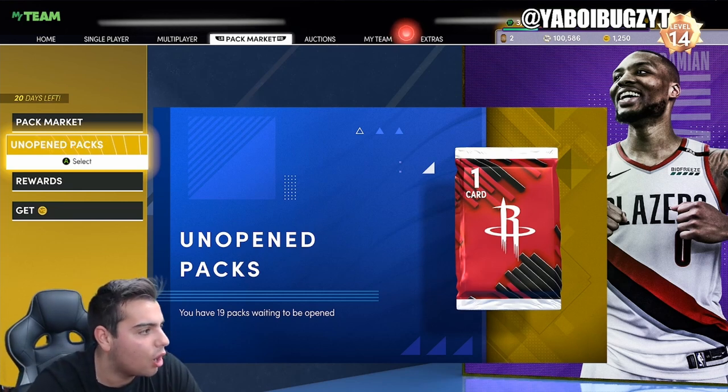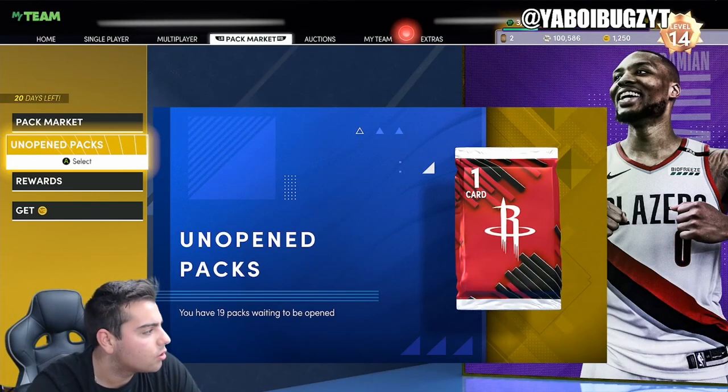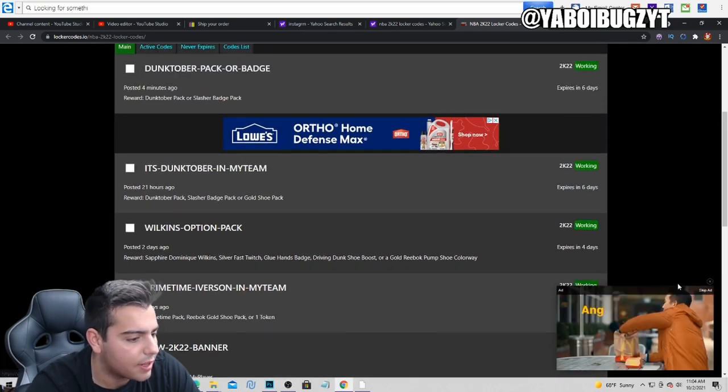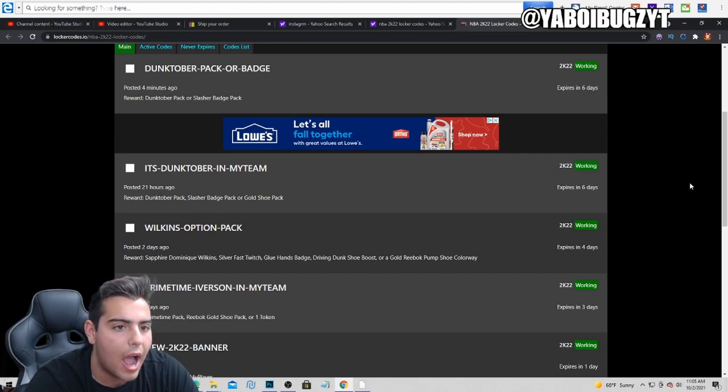We also have another code — 2K22lockerCodes. We have another code too. Let's switch to the screen real quick. Here's the other code — five active codes total. There are some freaking good codes. You can type those in while you guys are looking at the screen. I'm going to type in the other code from yesterday — it's Dash-Dunktober in MyTeam. So you guys can type that in.